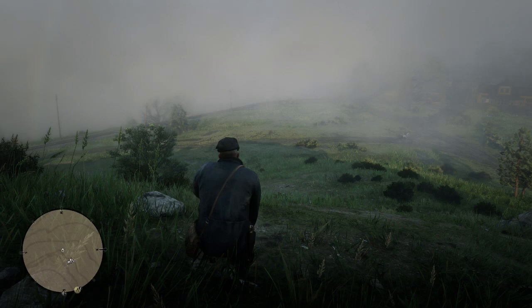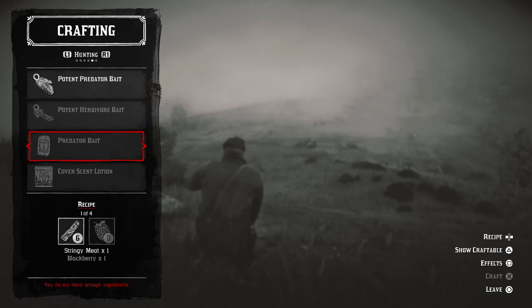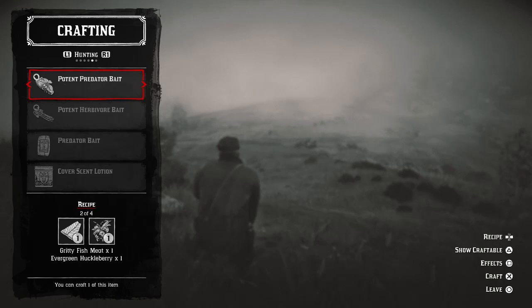Tip number two is about bait. When it comes to crafting, go over to hunting and you have these two baits: potent predator bait and potent herbivore bait. A lot of people just use the normal predator bait and the normal herbivore bait as their two options when trying to drop bait to find hard-to-find animals.